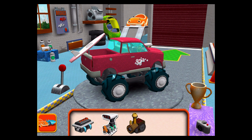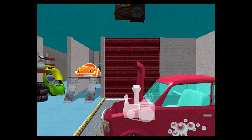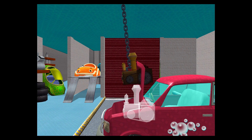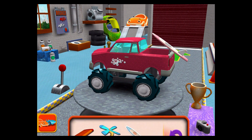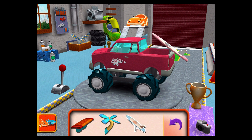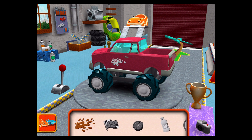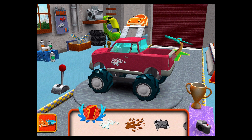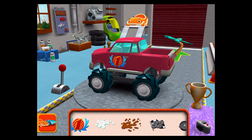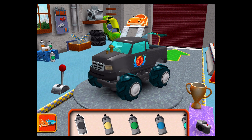Engine. Drag an engine to your car. Go left and right to lower the engine into place. Okay, easy does it. Good job. Extra parts. Drag an extra part to your car. Decals. Amazing decal. Paint. Choose a color, then tap the color part you'd like to paint.